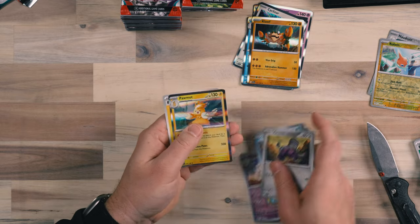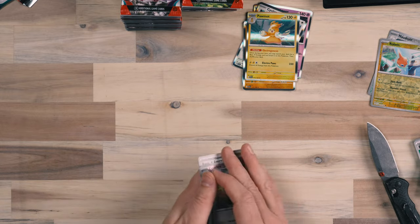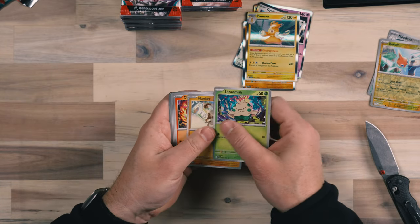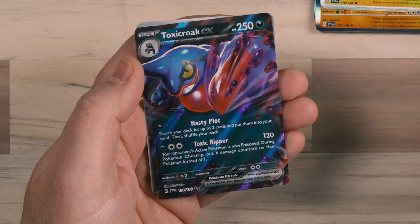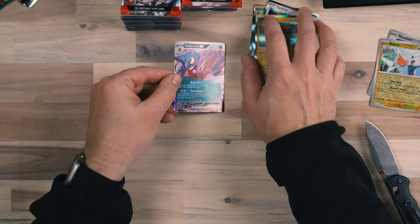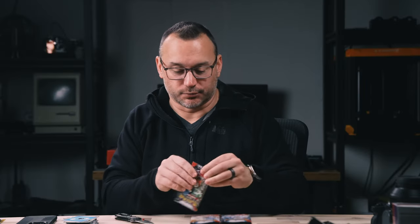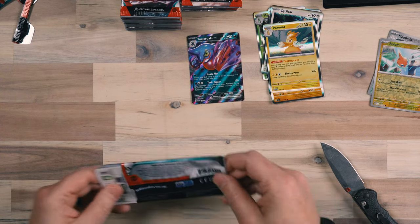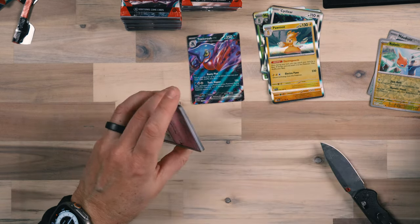I know for a fact that I already have that card so it will go into my extras. There we go — we got our first hit, Toxic Rock! Still learning some of these names, but we got our first hit. Fantastic. Let's keep moving. I think our luck is going to improve as we move forward. I have not gotten a pull from the front of a box, so as we get into the box, I think we'll start to have a bit more luck.